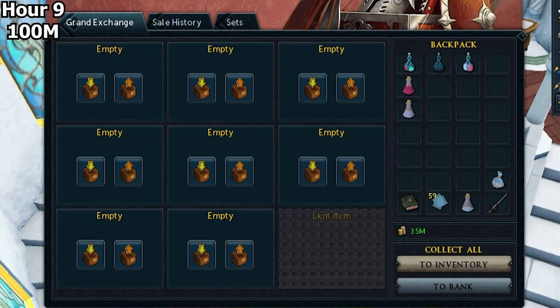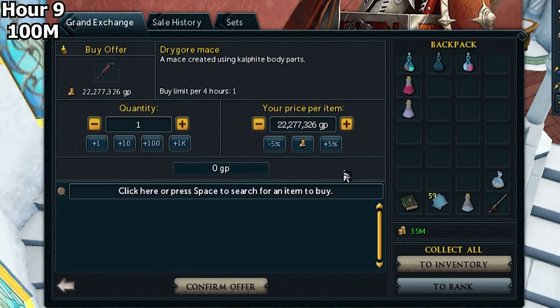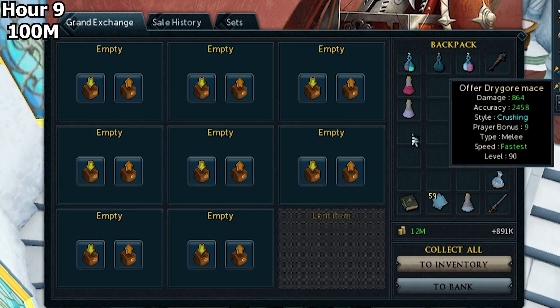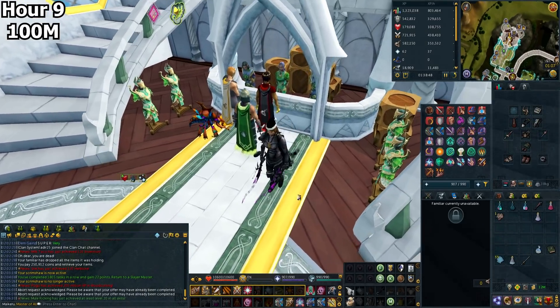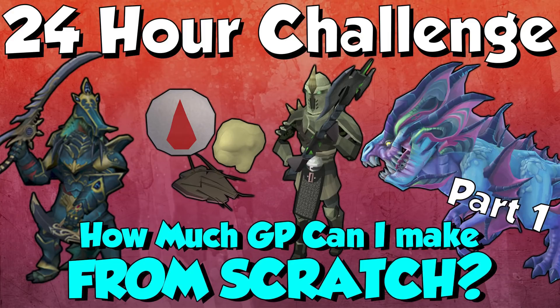We're well ahead of the 200 mil in 24-hour goal — we are halfway in GP and nowhere near halfway in time, so it's looking very promising. Now it's time to buy a mainhand Drygore Mace to go with my offhand Drygore and go test Vindicta. Vindicta can be some insane money and decent consistent money, and if I can get a lance or a crest I'm rocketing towards 200 mil. I also bought an augmenter ready to augment the Drygore — and that will be the end of part one of the 24-hour challenge. We're halfway on our GP goal — let's see if we can get 200 mil in 24 hours from scratch. Hopefully you enjoyed the video, give it a like, subscribe if you're new for loads of future Runescape 3 content. Part two will be out in a couple of days — until next time, see ya!